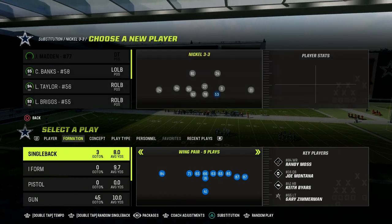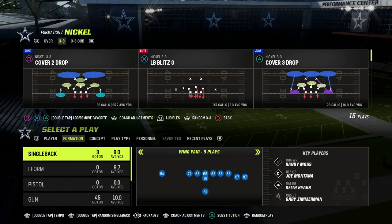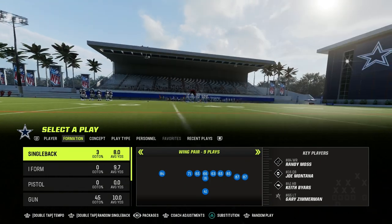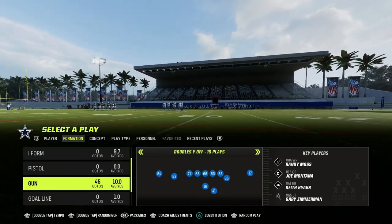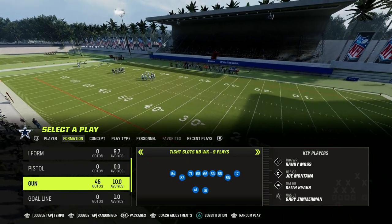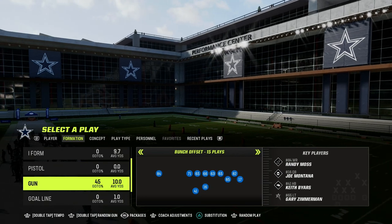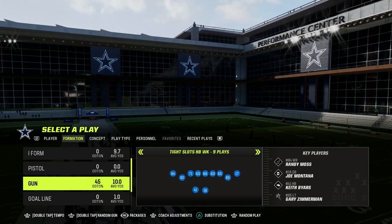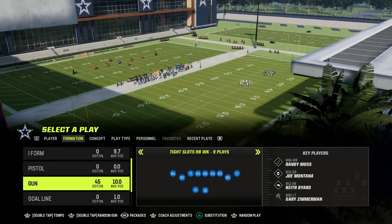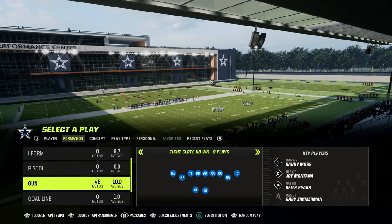We obviously know that there are effective routes and effective concepts out of the Tight Slots Halfback Week formation. This is in the Bengals playbook. If you want to get my entire Tight Slots Halfback Week offensive e-book, the link to join the Patreon is in the description below — it's only $10. It gets you access to all of the e-books, so you can merge Bunch Offset with Tight Slots. We have over 25 different offensive and defensive e-books available, and we just dropped a massive update in the Patreon breaking down stuff we anticipate will work really well in Madden 24.